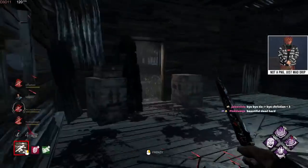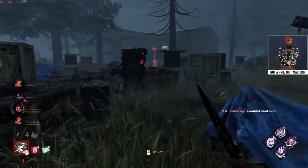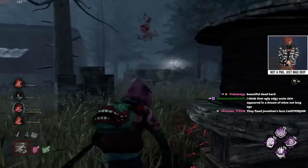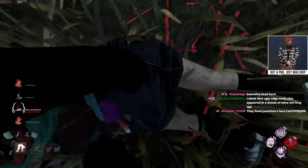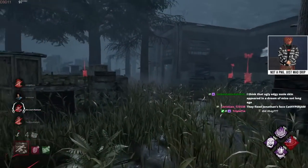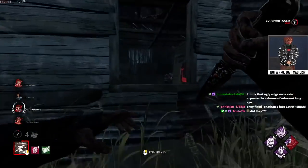Yeah, these are good survivors. Chaining tiles together. It actually kind of bothers me when I see survivors looping a pallet next to a window and they only use the pallet. Like, use the window! Windows are way more powerful than pallets — you want to keep them up as long as possible. I'll get another hit off, I think.